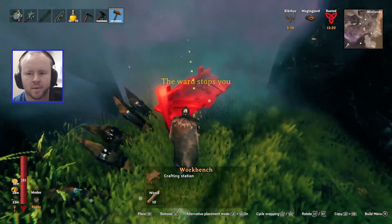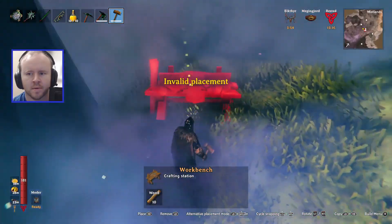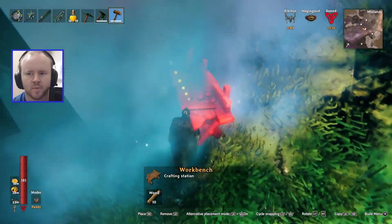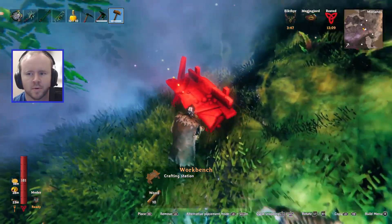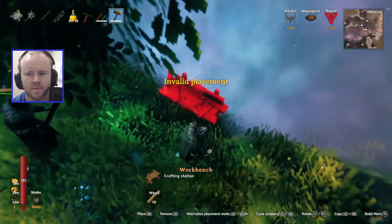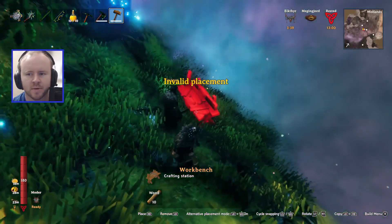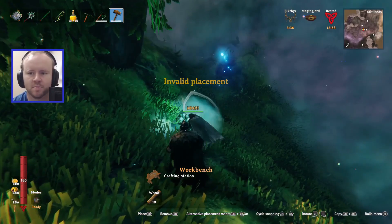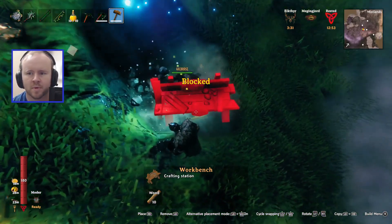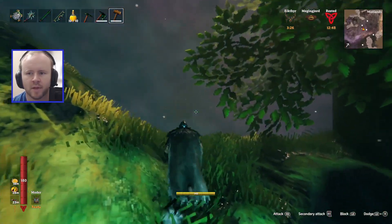Okay, so we have to build the cart out here — the workshop and everything out here — and then pull it into the front entrance. It won't let me build it too close because of the ward. It says 'invalid placement blocked.' Pickaxe it or something, just to flatten it out. Yeah, that's the issue. There we go.